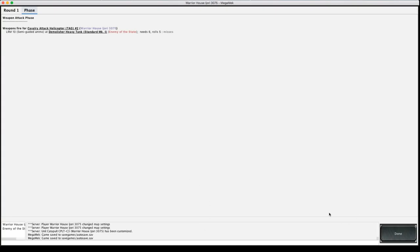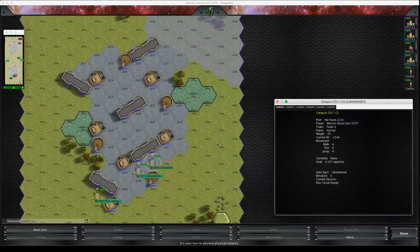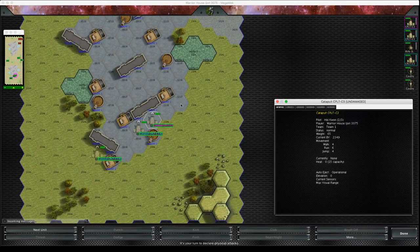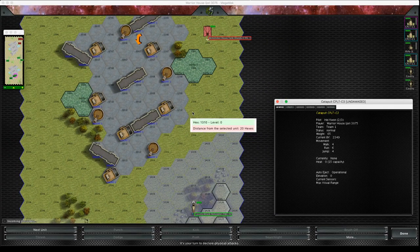Semi-guided missiles are not as powerful as Arrow 4 homing missiles but they can still be very useful. Into turn two, and this again is the targeting phase. I'm going to fire another salvo of rounds and I'm going to choose this hex — and again I'll explain in a minute why I'm choosing particular hexes.